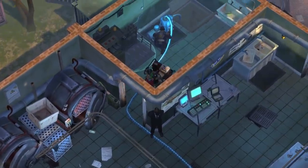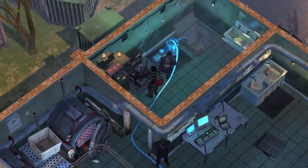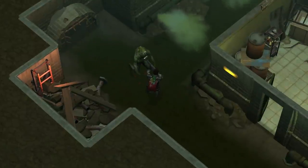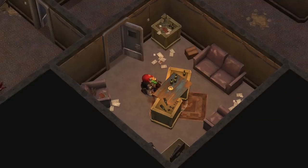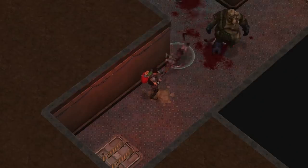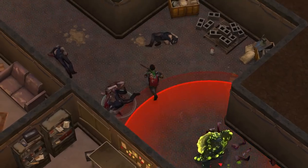The port conceals plenty of secrets and hidden spots. One of them is the sewers, which are underneath the location. This place keeps valuable resources and irreplaceable parts — they'll surely come in handy. Yet, in the dangerous world of the post-apocalypse, nothing comes so easy. You'll have to do some shooting!